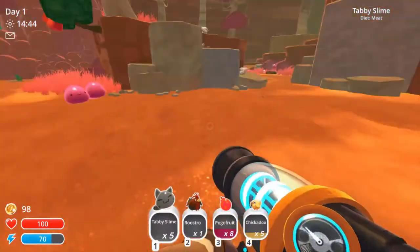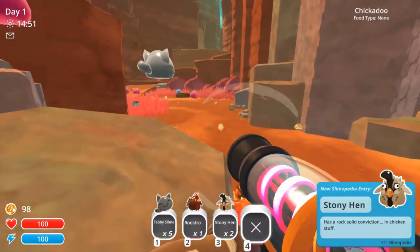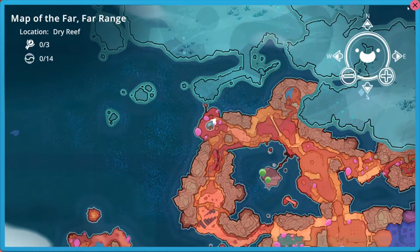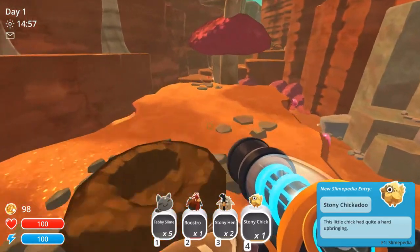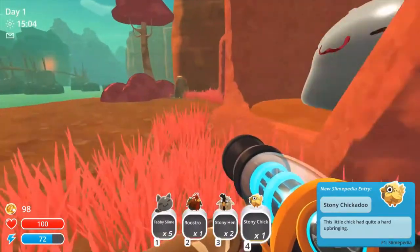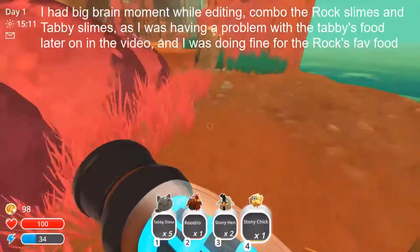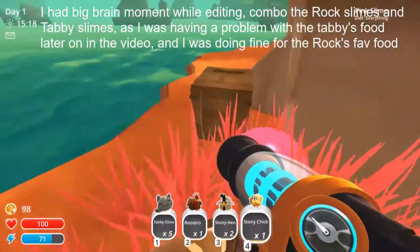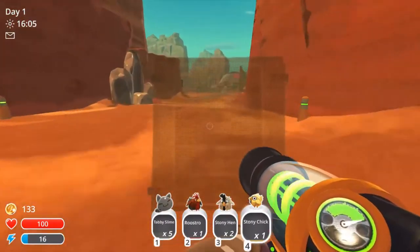One more Tabby! What are your favourites? Stonies. It was Stony Hen for their favourite, right? Let's check the Slimepedia — I'm pretty sure it was. Stony Hen, yeah. Got some Stonies. Got the Gordo over there. Now to sort it. I don't actually have the ability to unlock that yet, do I? I should take this home. Now go home. And here we are.